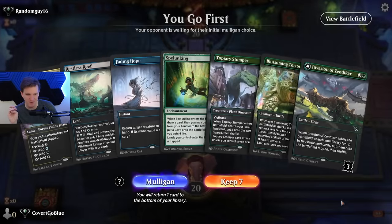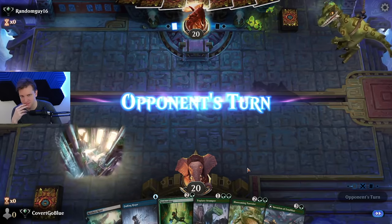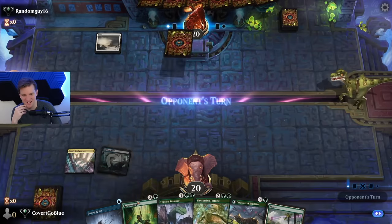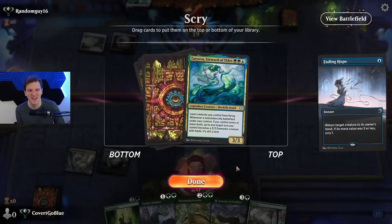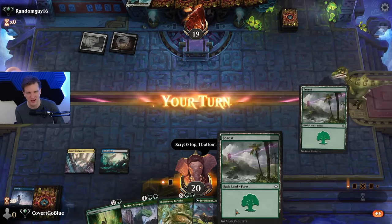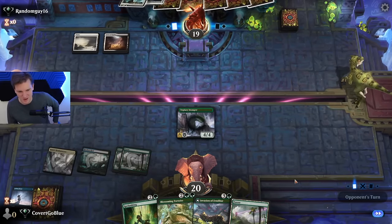Opponent looks like a mono-red player — that would make sense. Please draw land, please. Oh, untapped would be good. They're not mono-red — you have tricked me, random guy 16. Voice of the — nope. I just want lands; this card isn't great until we get up to seven and then it becomes very great. Let's do the curve thing where we play the stomper into the invasion.